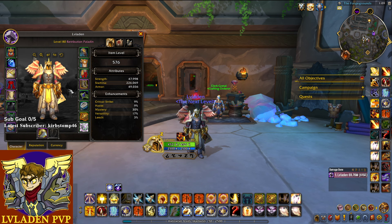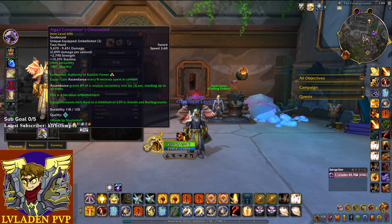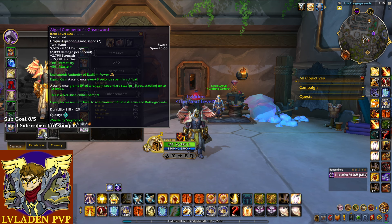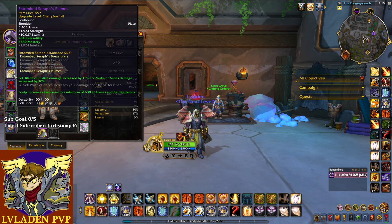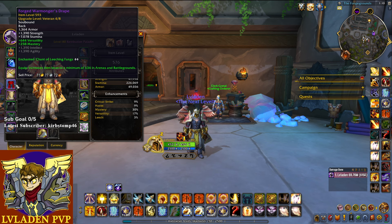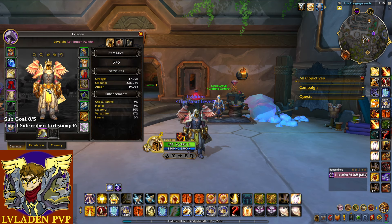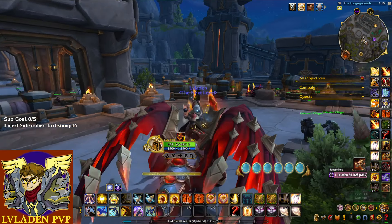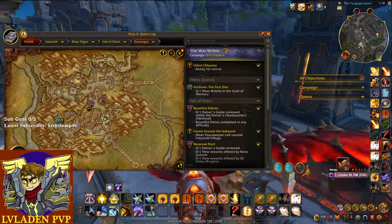I'm very geared as you can see — I have pretty much best in slot for what you can get in week one. I have my 639 item level weapon, my embellished boots, and my weapon is embellished as well. I have my two-set from both my shoulders and my chest, and then two epic pieces from world PvP which are only three item levels lower than the max conquest gear you can get.